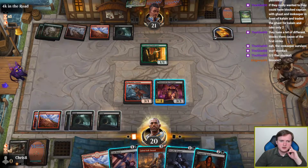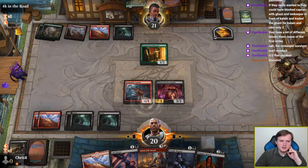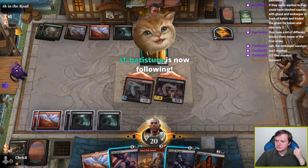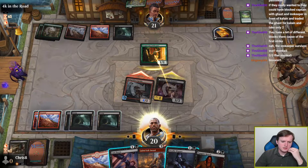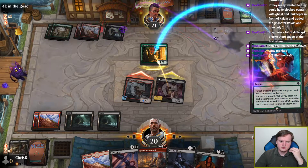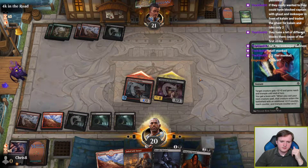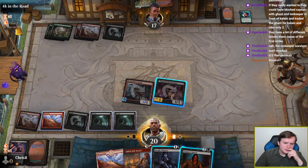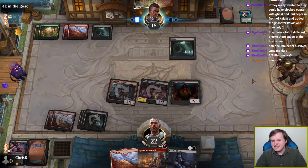They must have some really powerful bomb that they're focusing on with muralists? They chump blocked the smaller creature of the two. So they did in fact have Arcane Archery — I'm not really interested in that resolving. Well, I guess we hold a Vampire Spawn. Their logic was they didn't want to grab the 7-drop because they were planning to use the treasure to cast Arcane Archery — which makes slightly more sense to me.